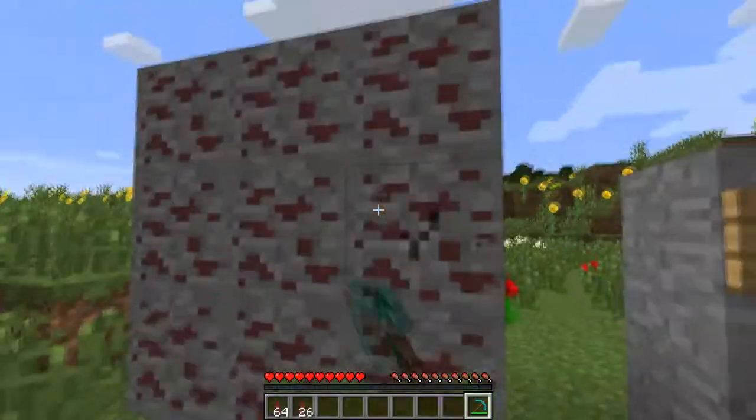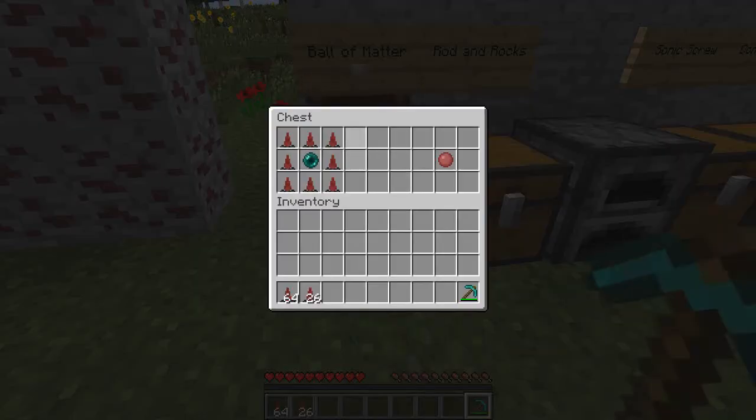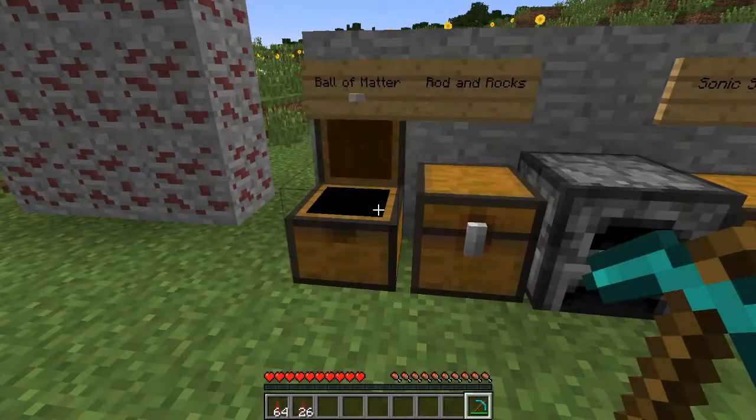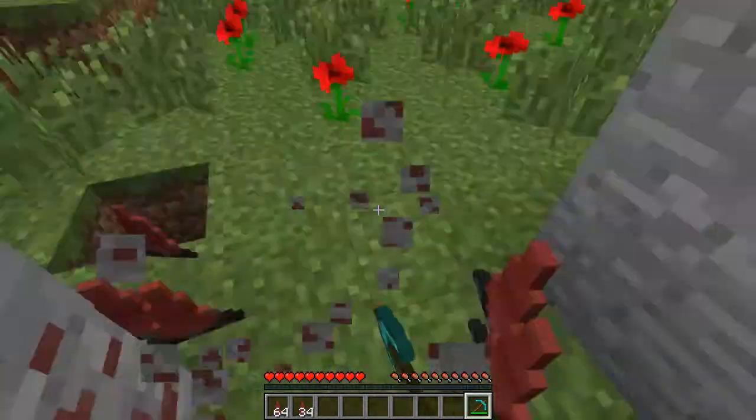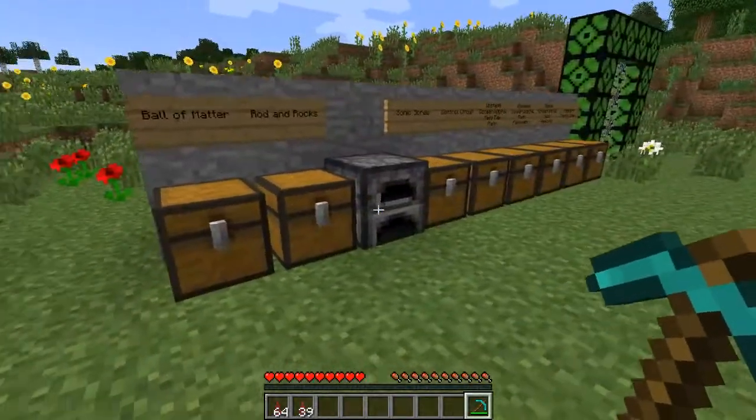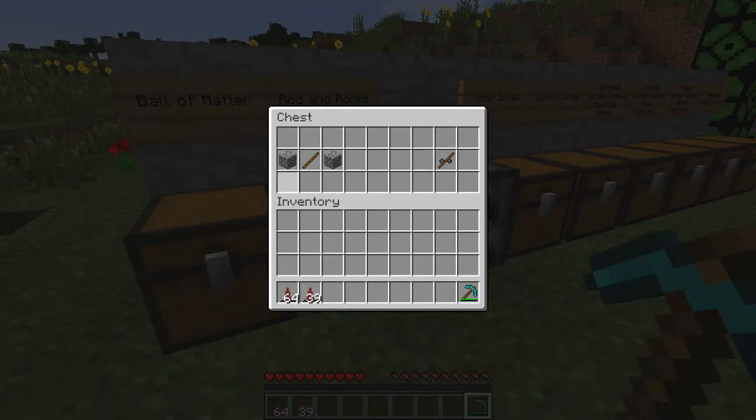So it'll make balls of matter. You make one with an enderpearl — if you surround an enderpearl with these shards. Next thing we have is the rod and rocks: basically, you get two pieces of cobblestone next to one stick, and it gives you rod and rocks.